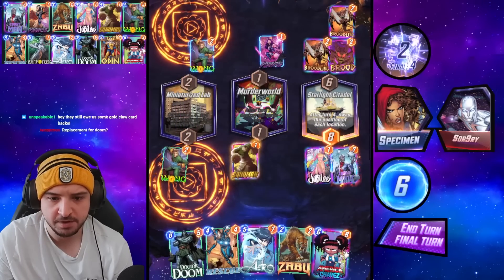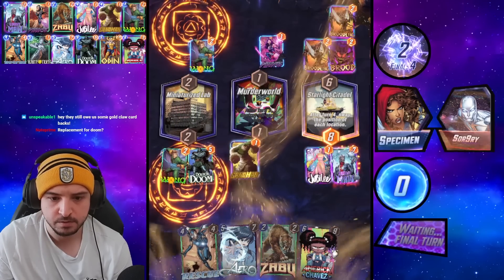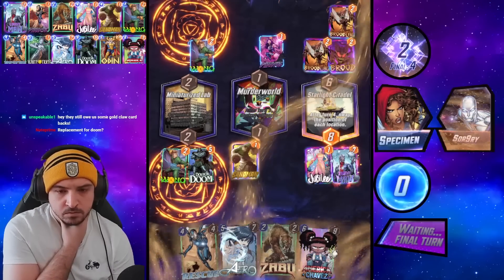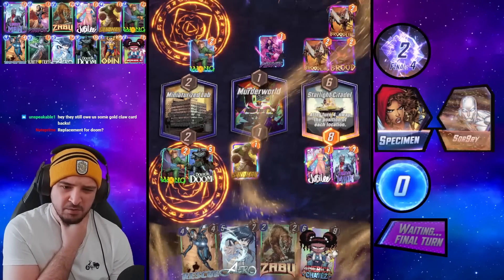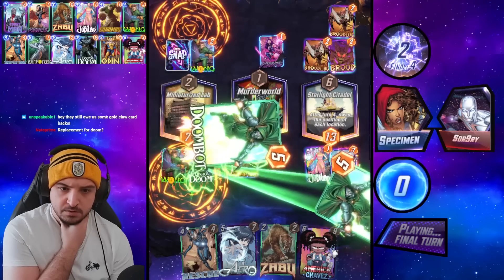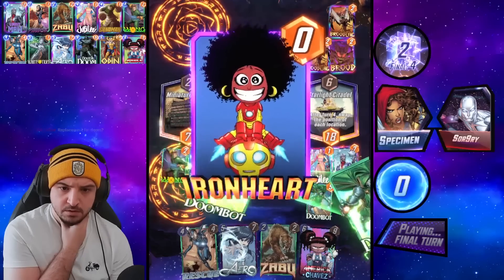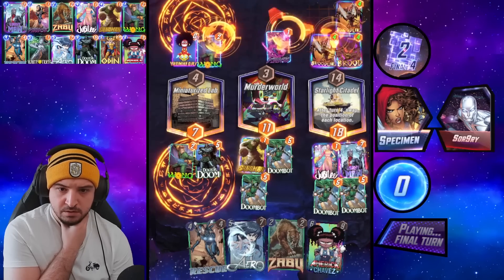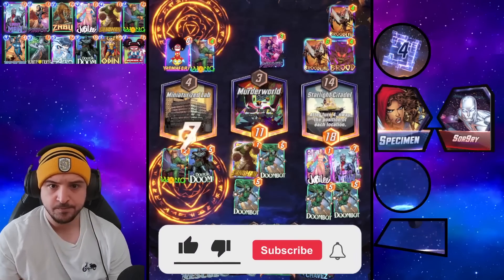Silver Surfer is the most likely play from them, which we beat. I would not play this deck without Doom — I think it's too important. That could beat us in theory but I doubt it does. That couldn't beat us anyway — cool. Deck is absolutely smurfing.